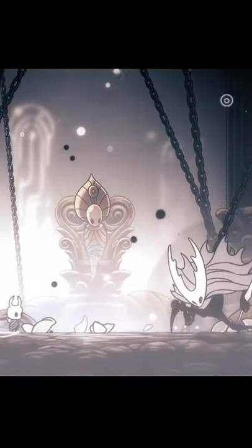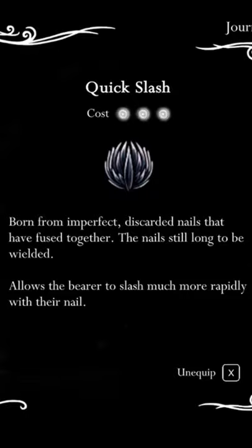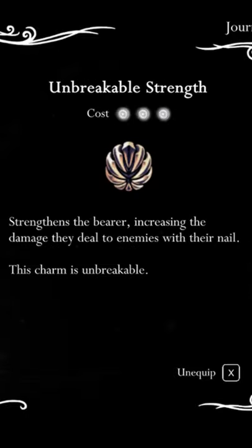Welcome to another entry of Egbert's Journal. This entry is about Radiant Pure Vessel, which is my favorite fight in Hollow Knight. This is the standard charm setup I recommend for maximum DPS in most Radiant fights.